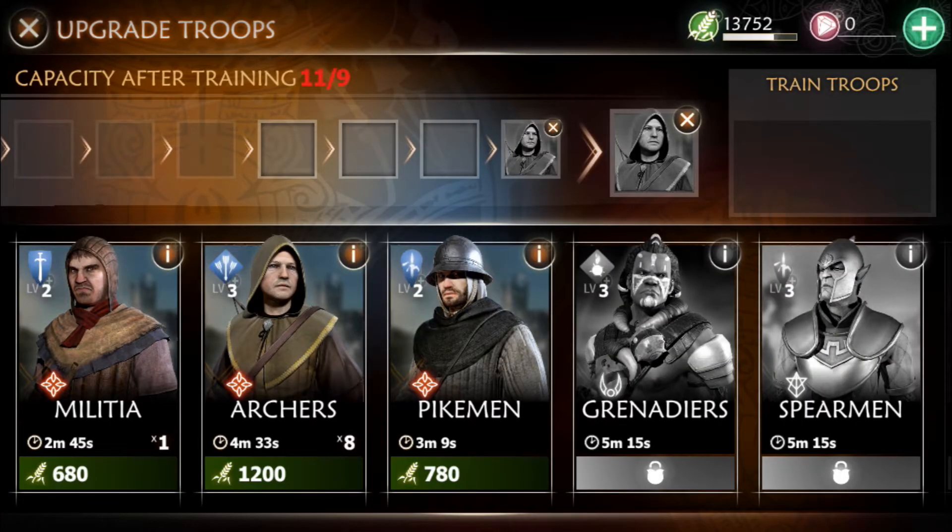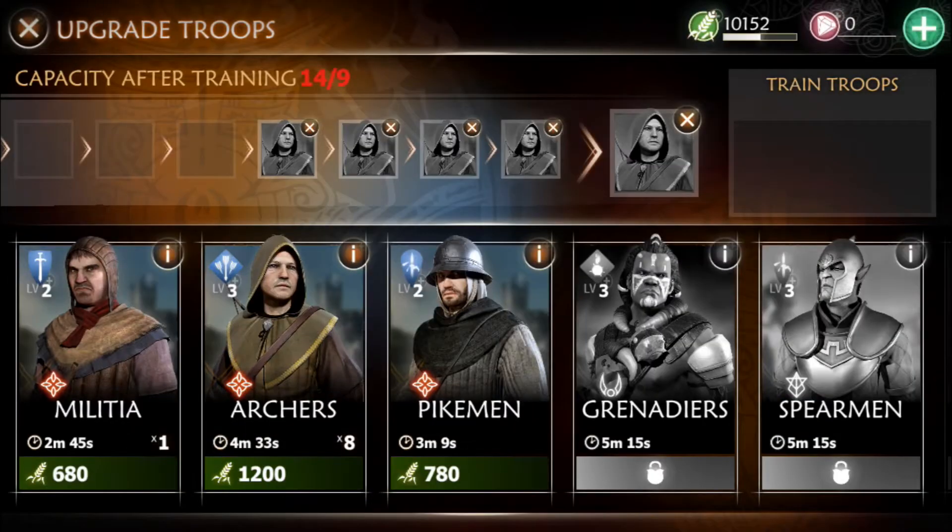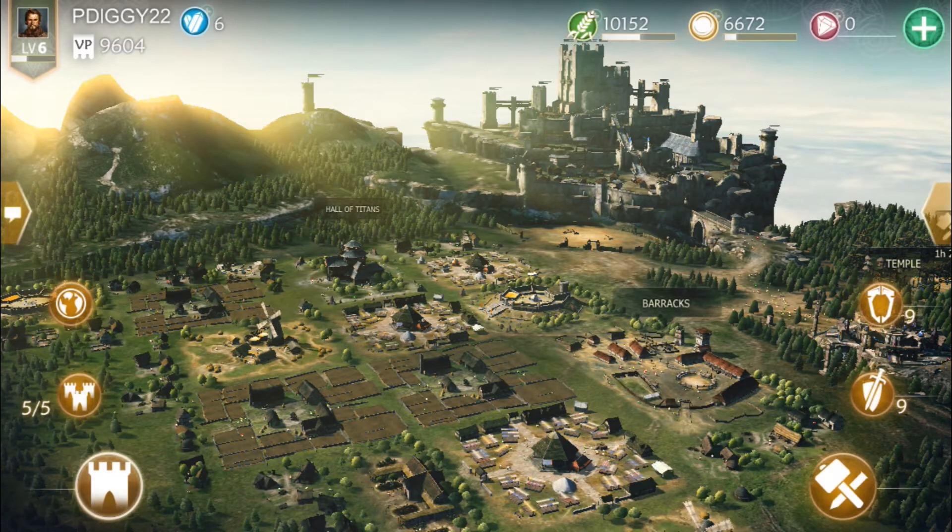And these are my troops. Right now I got Militia, which are swordsmen, archers, and then basically spearmen or pikemen, whatever you want to call them.